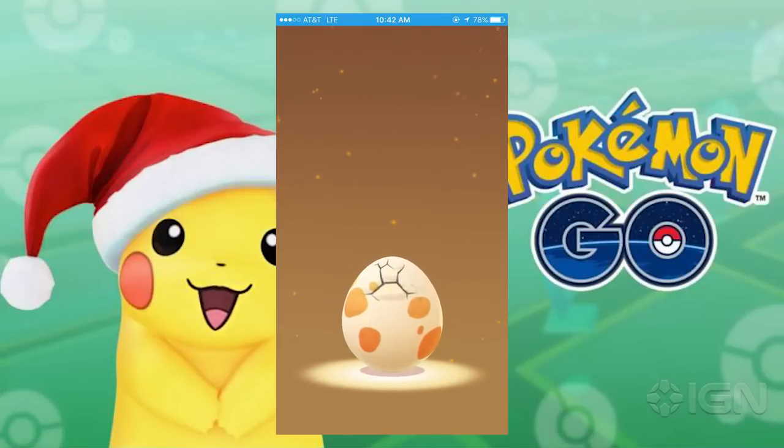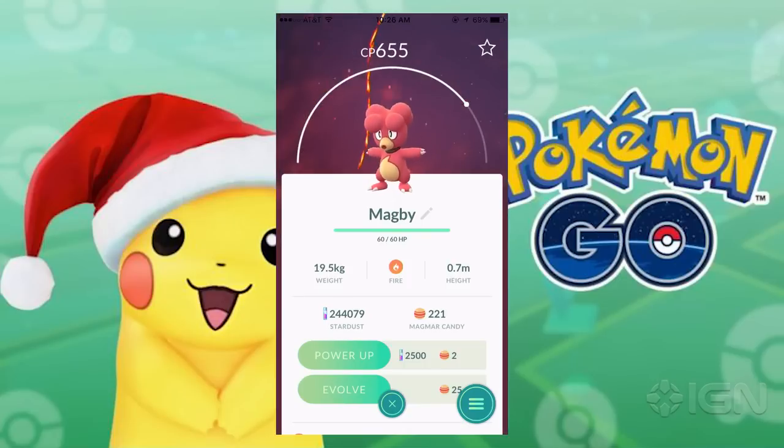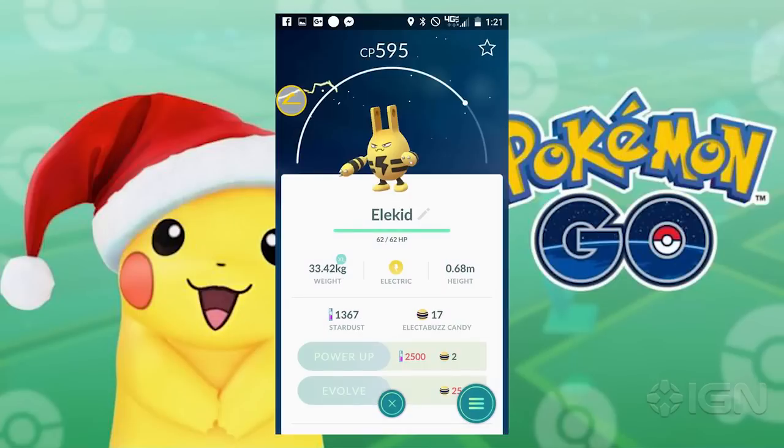Finally, 10 kilometer eggs have now added 3 new Pokemon: Smoochum, who evolves into Jynx; Magby, the pre-evolution of Magmar; and Elekid, the precursor to Electabuzz.